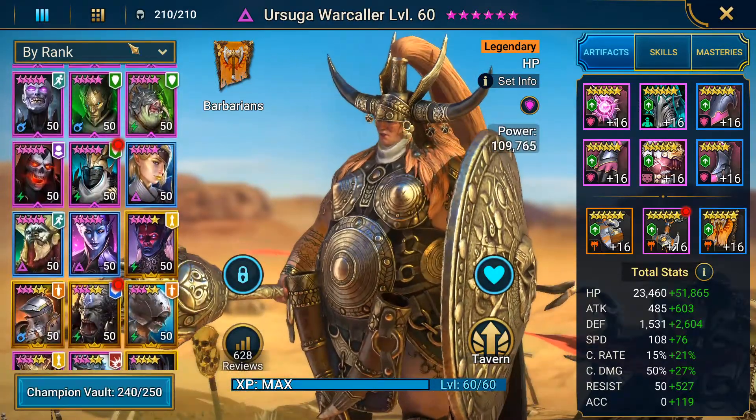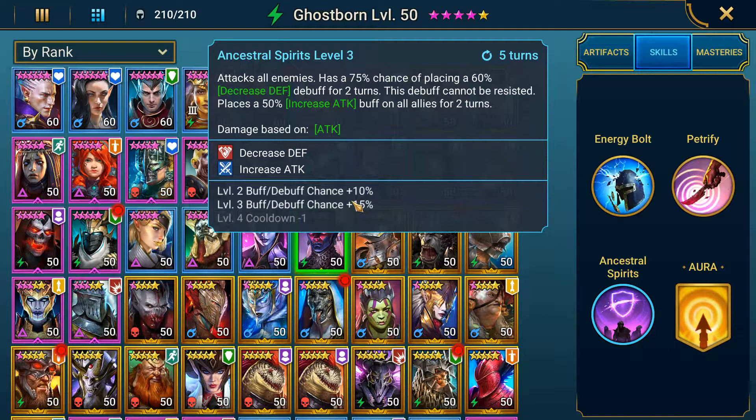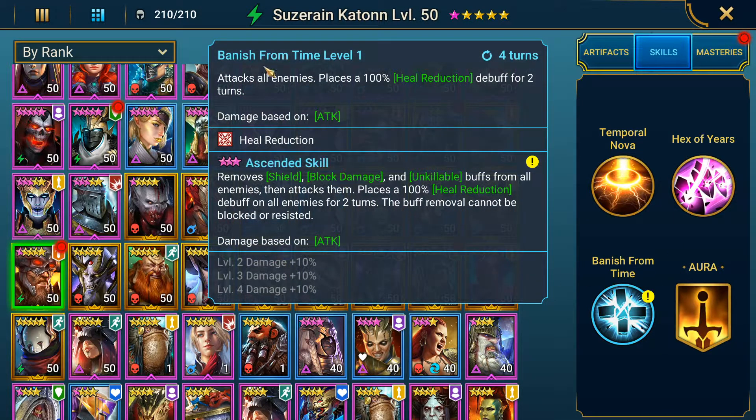Also, we have unique champions like Ghost Burn — if you check his A3, he casts Decrease Defense and this skill cannot be resisted, meaning you don't need any accuracy on him. We also have another champion whose A3 removes Shield, Block Damage, and Unkillable buffs from all enemies — and that buff removal also cannot be blocked or resisted. So the resist team has champions and mechanics working against it that bypass resistance entirely.